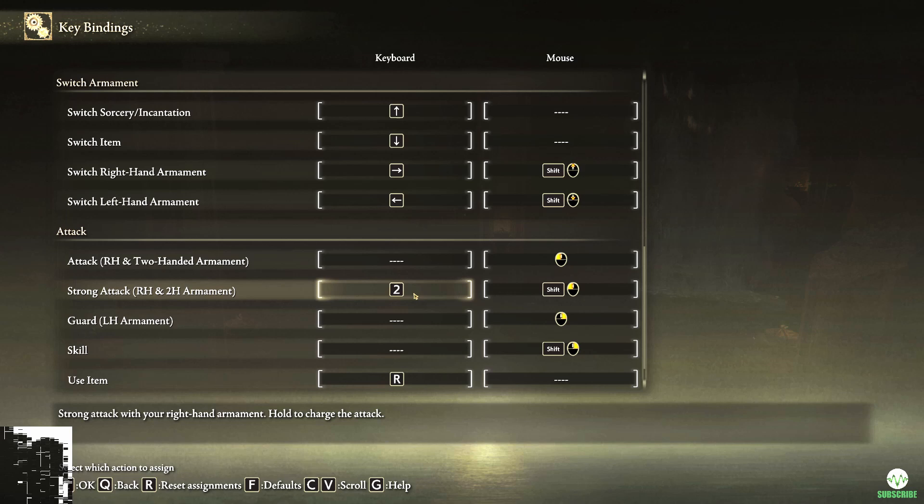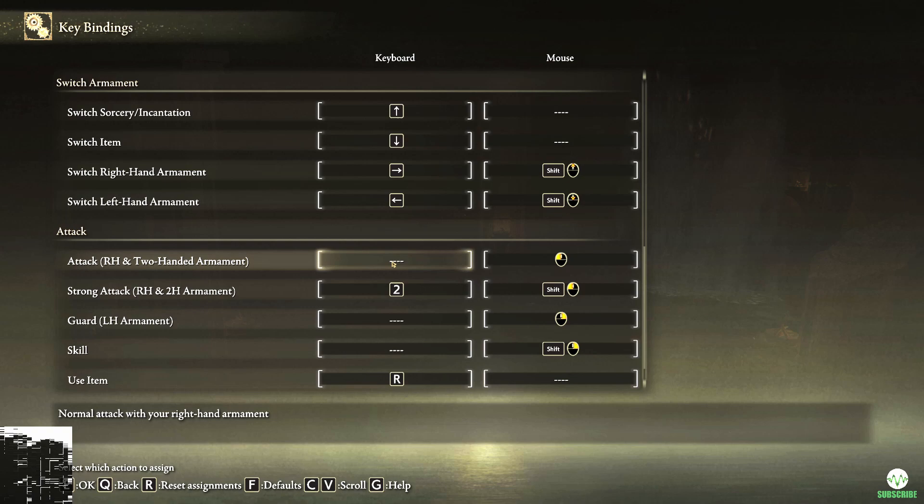So I've assigned a two to this, and then you can bind that to your mouse however you want. That's the answer, but if you want to see a demonstration, you can.